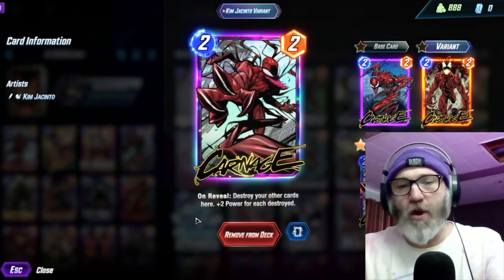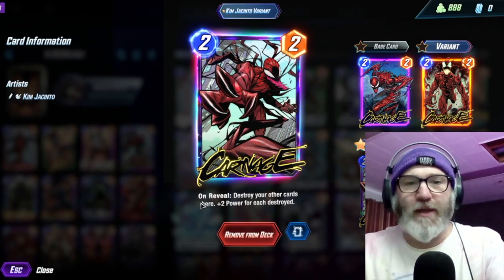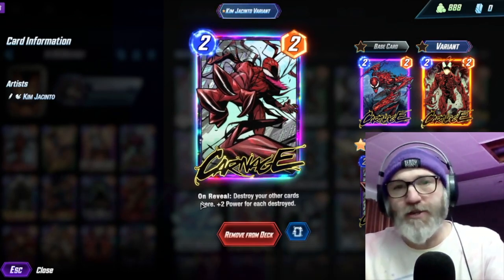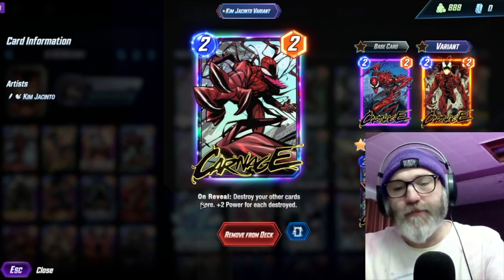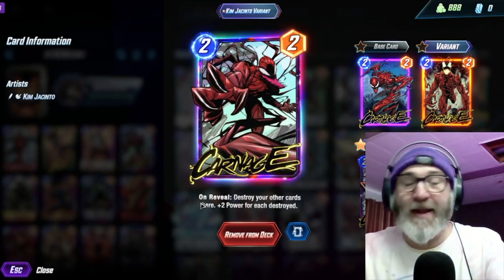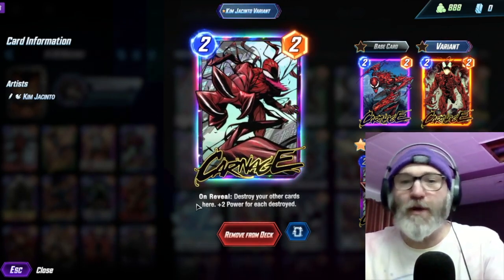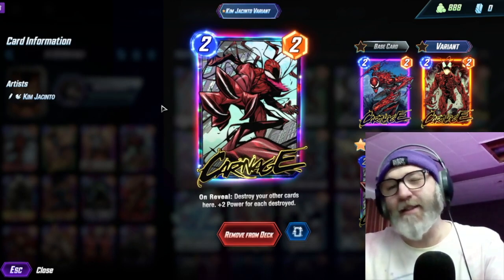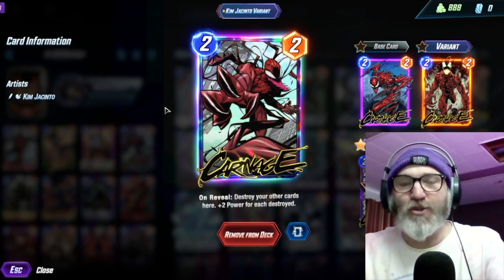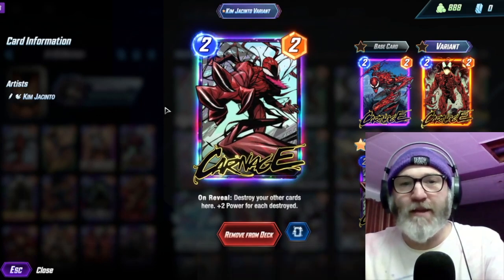One of the ways we have to destroy stuff is Carnage — unrevealed, destroy your other cards here, plus two power for each destroyed. So you can play X-23 on one, Carnage on two. Or you can stack a lane if you think they're not going to have Armor or Cosmo, and you can put Deadpool and X-23 in a lane, then on turn four play Wolverine and Carnage. That's getting a little greedy, but I usually try to just hit Deadpool or X-23 by turn two.